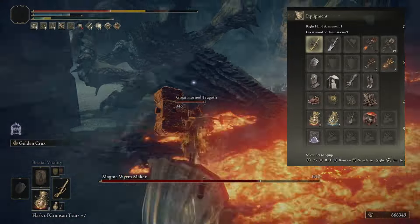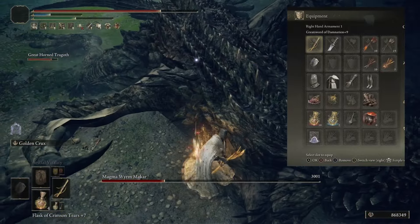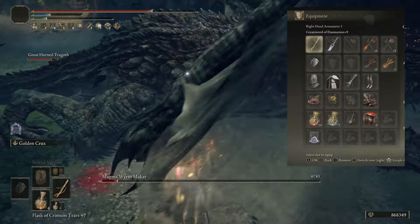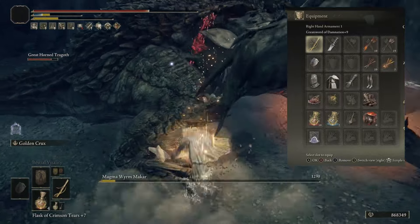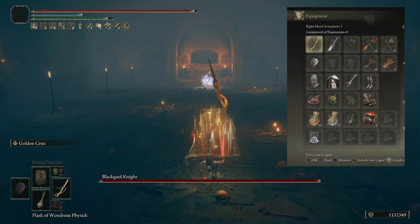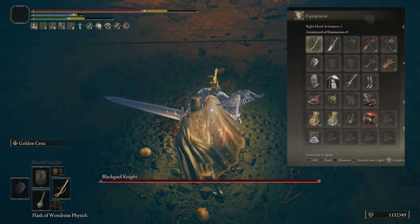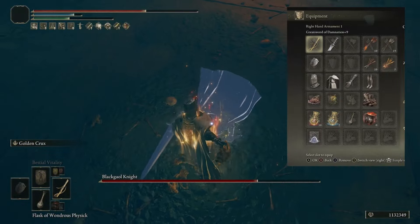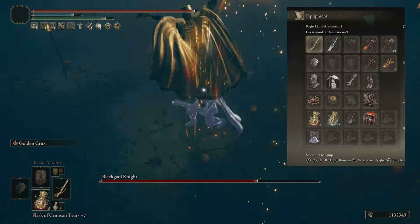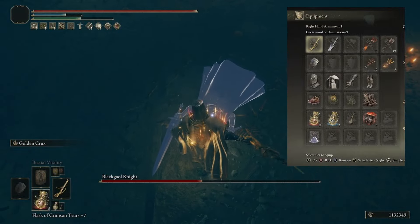In slot three, we have the Retaliatory Crosstree Talisman, which enhances attacks executed after rolling or backstepping. Considering we have a great poke attack with the Great Sword of Damnation, this is a solid choice. If you don't roll much, alternatives include the Dragon Crest Greatshield Talisman or the Axe Talisman for damage negation or heavy charged R2 damage. In slot four — probably one of my favorite new DLC talismans — is the Two-Handed Sword Talisman, giving a 15% increase to normal and charged heavy R2 attacks while two-handing, providing a fantastic damage spike.